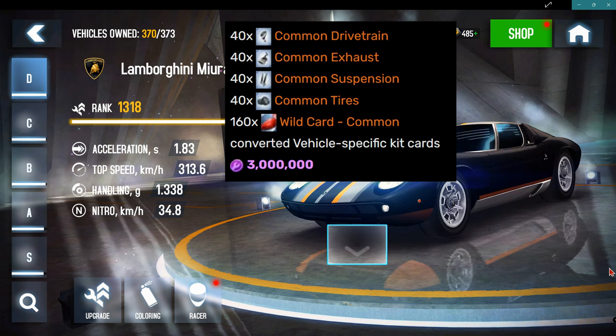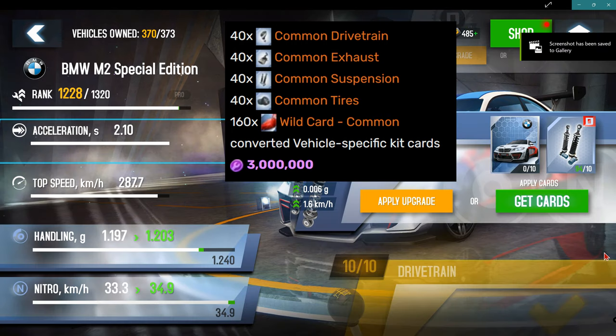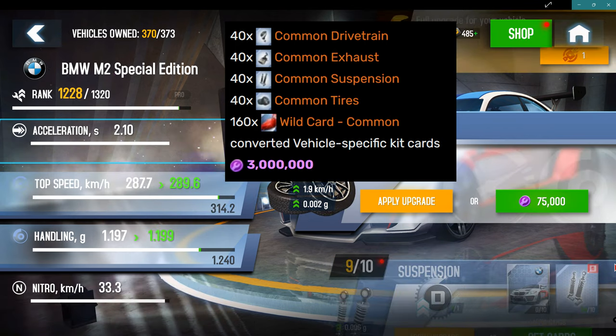On the 1321 bracket, you still need kit parts to upgrade the card, but the price has also gone down from 4.8 million to 3 million.